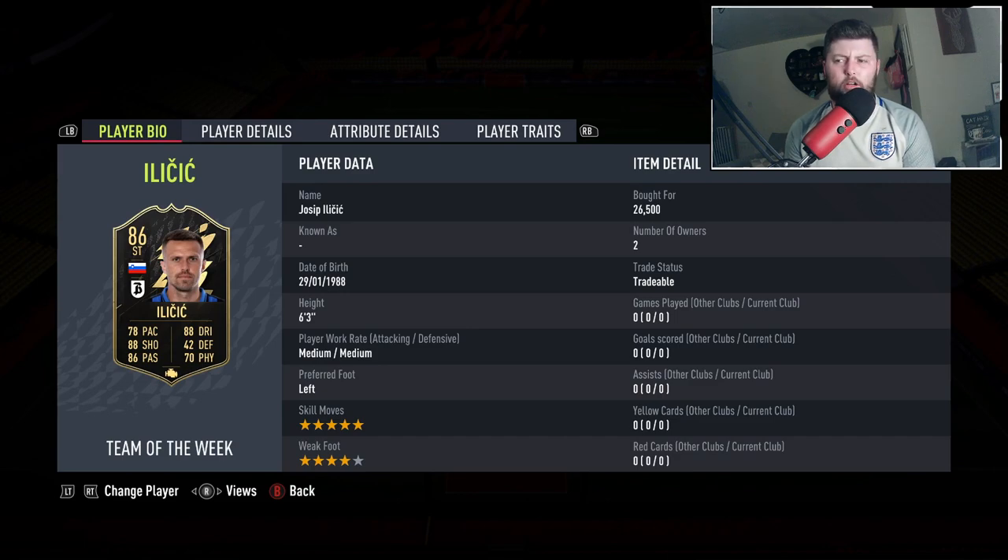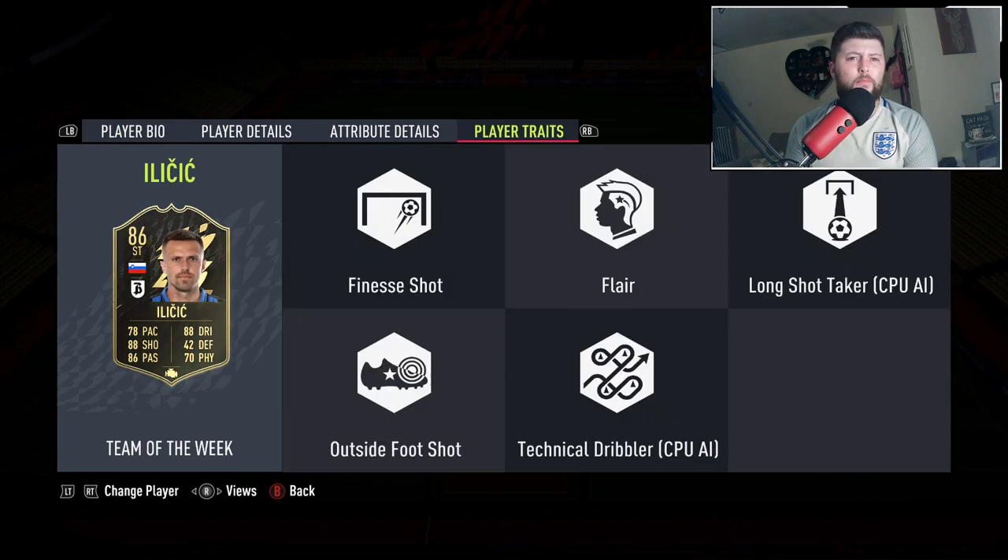At the best we've got two other players playing up top with him in terms of how I play the game. He is left footed, six foot three, a five star four star which is incredible. The question of today is: what is your best icon you have ever packed random out of the blue? Like and subscribe, let's get into the review.